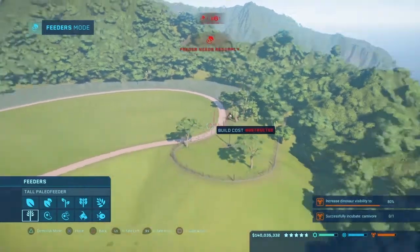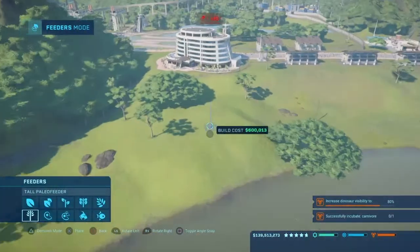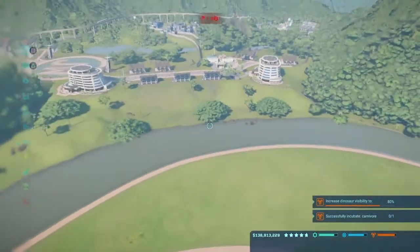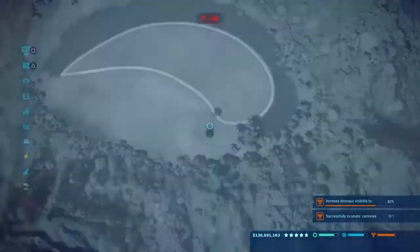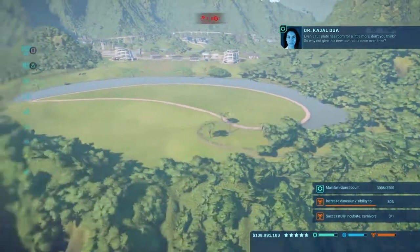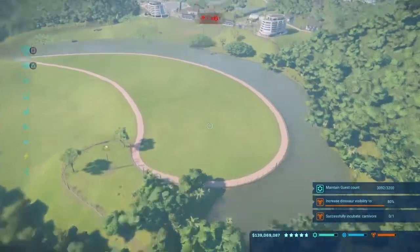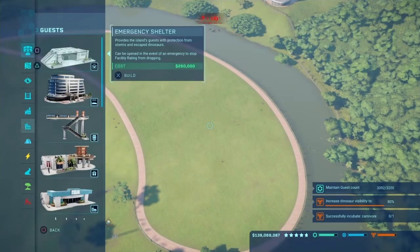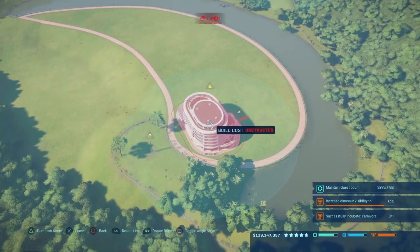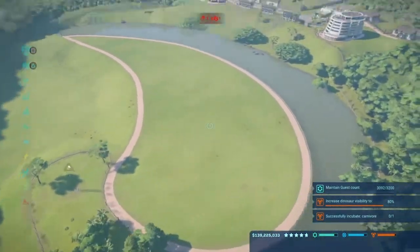I'll place one sauropod feeder here and see if it stays. There's only three, so I only need three feeders or so — two here and then one all the way over here. We're overcrowding, so I'll have my hotel here. Maybe I can actually do two — one pointing this way, angled of course, and then the other pointing this way. That'll look really cool, then a little circle in the middle with a thick path.